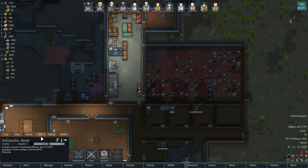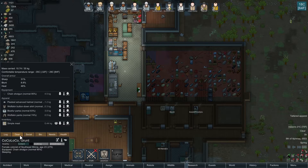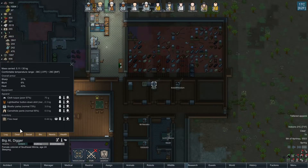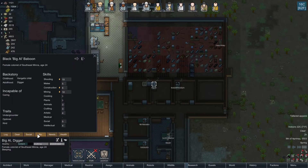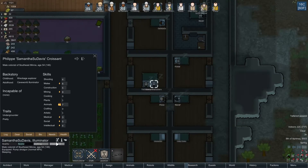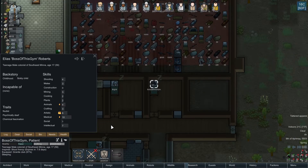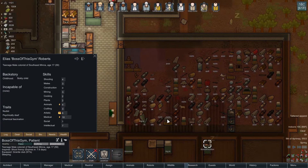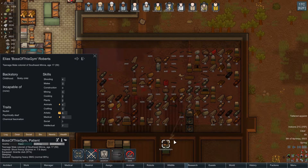How's our weapon situation? Got chain shotguns, assault rifles, steel longswords. Big Al, you don't have a weapon - let's fix that. Really need to get our weapon situation up and running. You're going to take this assault rifle when you get up. A pump shotgun I guess is going to be fine. Boss of this gym, you've got yourself a melee club - let's give you a weapon. Go ahead and take that SMG when you wake up.